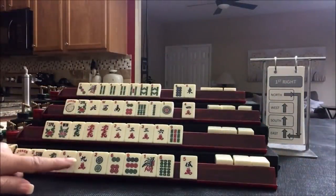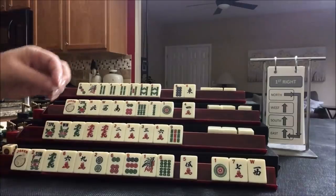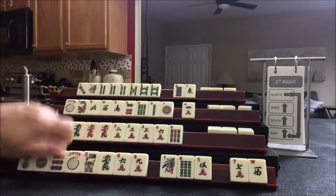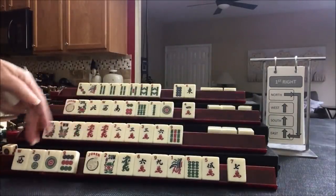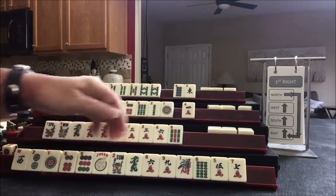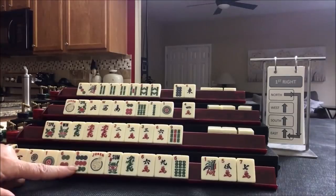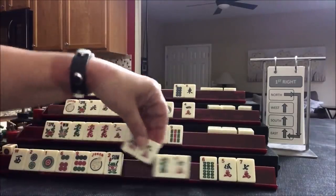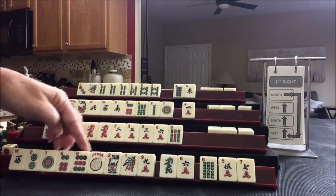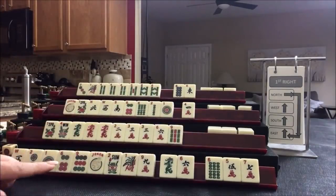We want threes or sixes or maybe a year hand here. We got a 2019 year hand — maybe. Let's keep the West. Year hand — maybe three, six, nine. Let's give up the one. There is a 2019 one-nine hand, and the other two suits with flowers. Let's pass those three and focus on a year hand.